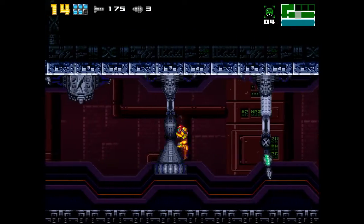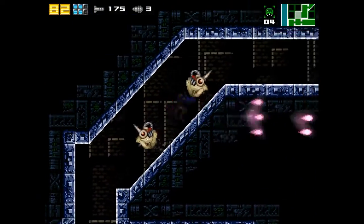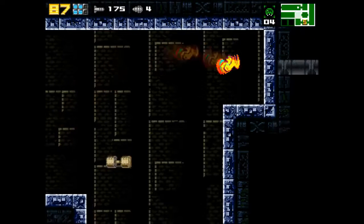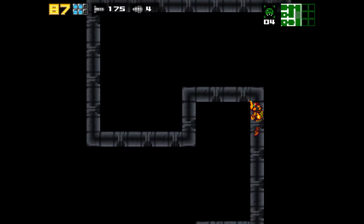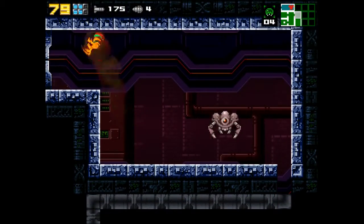It should take maybe one to two minutes to get there. So if you are the impatient type — like I actually am — then you can probably skip the video ahead about two minutes and we'll be to the next little item collection spot. I basically just have to run back up here and head back down. There's that vertical shaft with little fliers in it — that's one of the spots. And in the darkness there is that one super-missile block that I can do something with now.